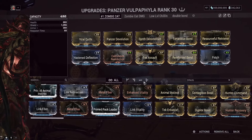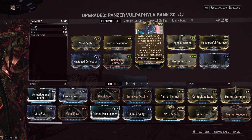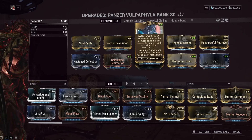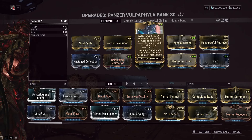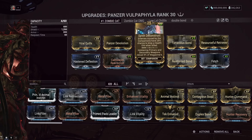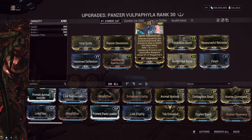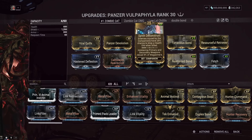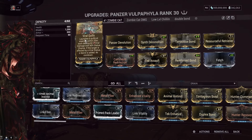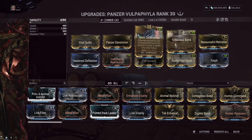Synth Deconstruct gives enemies injured by the companion a 25% chance to drop a health orb when killed, and also holsters primary and secondary weapons to reload 5 from the magazine. Be aware: do not run the Ocucor with this mod because it will remove your Sentient Surge tentacles. Since we have the Equilibrium shard on our Caliban, we get constant energy from the Panzer damaging things — it puts viral on them, we kill them, we get orbs. The Panzer also spreads those viral quills to about six enemies at a time and spams frequently.